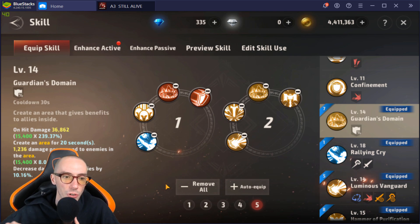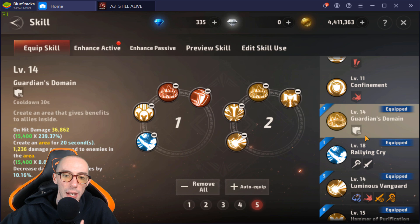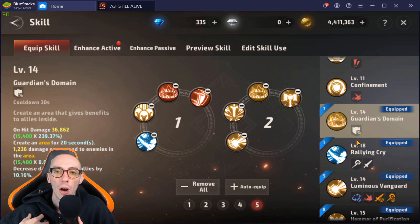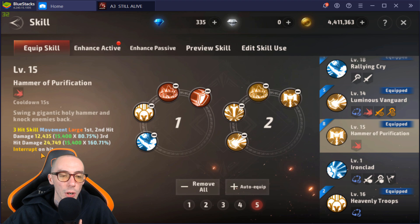Guardian's Domain creates an area for 20 seconds dealing damage per second and decreases damage done to allies. I love trapping enemies in an area — stun them then drop this on them so they take constant damage while stuck. Then Hammer of Purification: three-hit skill, very large movement, third hit interrupts on hit. We just keep interrupting — super important.